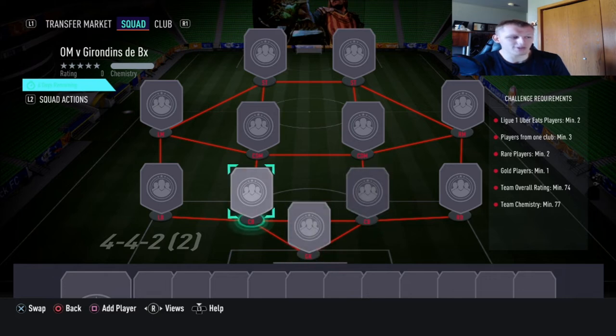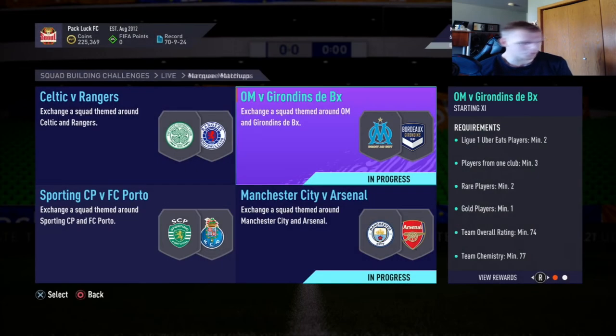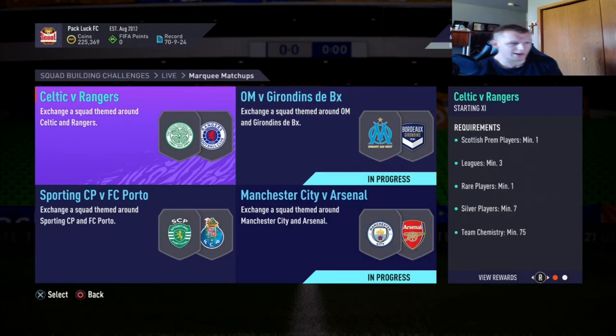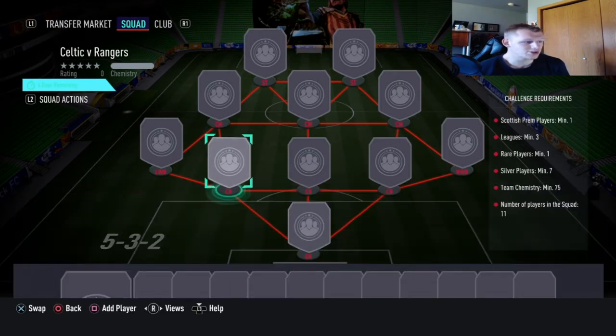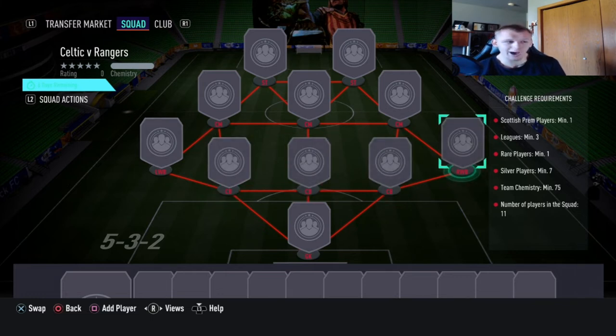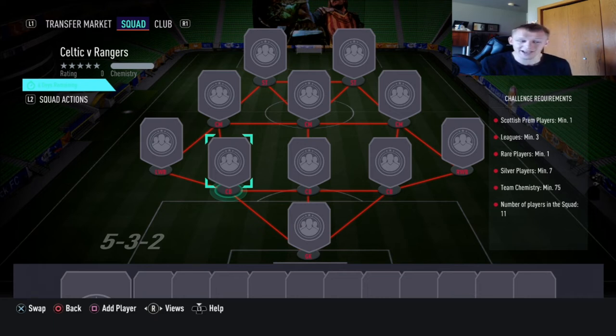If you can start accumulating center backs, those are bound to increase in price. Let's go to a lower-end requirement set — this one needs silver players minimum seven, team chemistry 75, rare players minimum one, leagues minimum three, and Scottish Premiership League players minimum one. It's fairly open-ended, so you'll see silvers go up a lot in price. Three center backs in the solution will push prices up, and outside backs — any left back or right back silver — can go in here too.